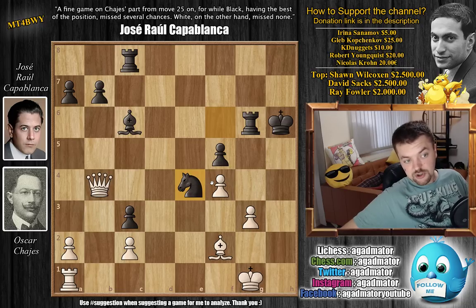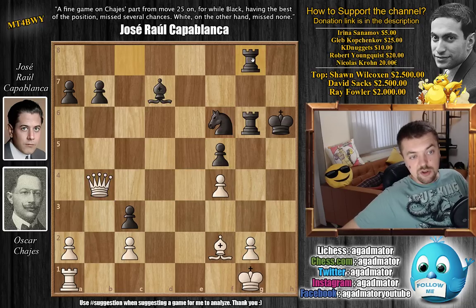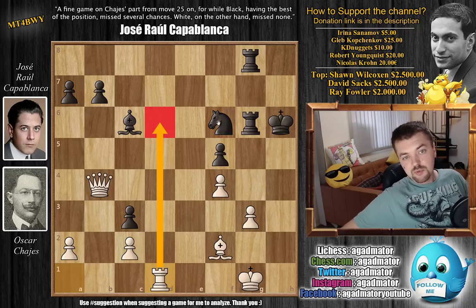Capablanca decided he wants to go rook to g8 immediately, threatening to capture on g2. We have g3, and now bishop to c6. So it's a different order of moves, but now rook to d1 comes nevertheless. And here is the problem — knight to e4 is still playable, but here Capablanca was worried about rook to d6, though it shouldn't be a problem for black.